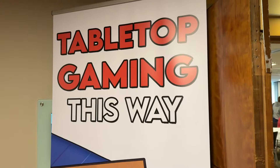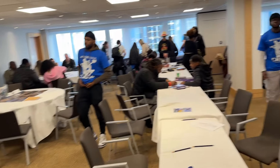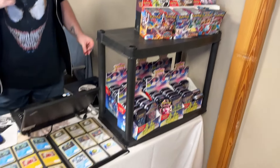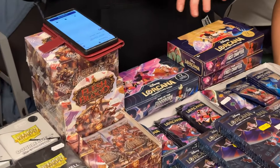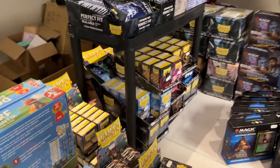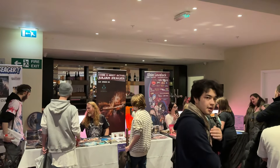Now we go back up to floor one — tabletop gaming. This is a separate floor where you can play board games and card games with others, which is pretty cool. Dice and Destiny had more of a selection here: Pokemon, binders of cards, Flesh and Blood, Lacana first and second sets, Yugioh decks, booster boxes and packs, dragon sleeves, and Magic the Gathering. They've got a bit of every TCG.